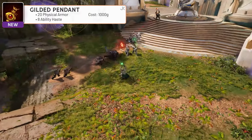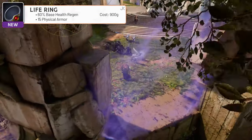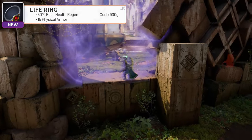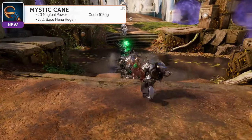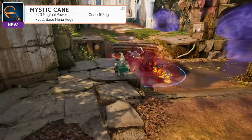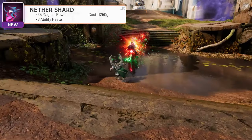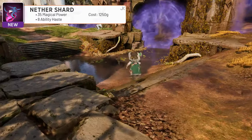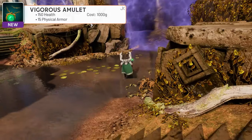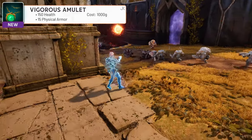Now into the tier 2s: Gilded Pendant costs 1,000 gold and grants 20 physical armor with 8 ability haste. Life Ring costs 900 gold, granting 60% base health regen and 15 physical armor. Mystic Cane is a 1,050 gold item which gives you 20 magical power and 75% base mana regen. Nether Shard gives you 35 magical power and 8 ability haste for only 1,250 gold. And Vigorous Amulet is a tank item that only costs 1,000 gold, which gives you 150 health and 15 physical armor.